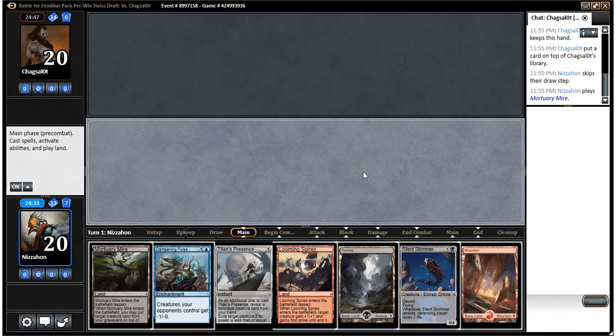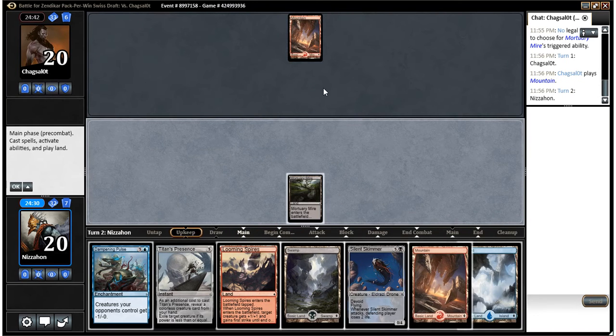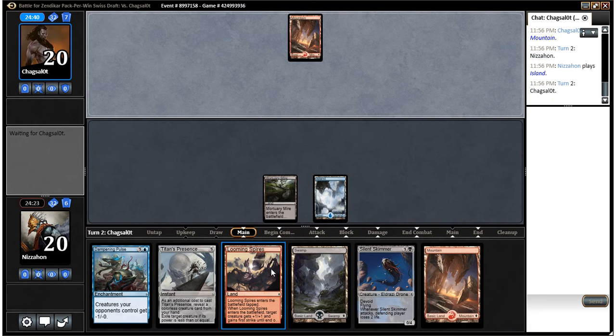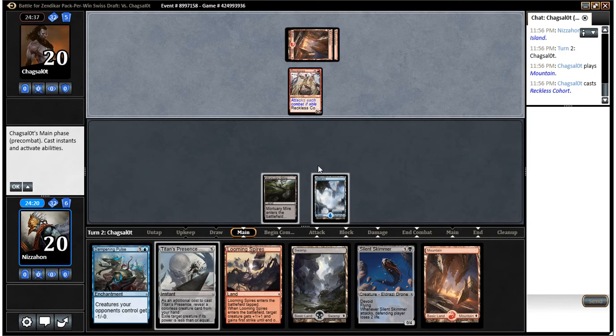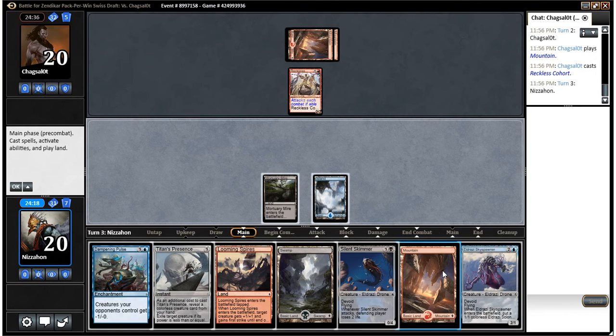I'm going to lead with Mortuary Mire. All right, we got our blue, which seemed likely. I'm going to hold on to Looming Spires for now since we don't have to have a land untapped on turn four — we have others, so it's not the end of the world. Allies is a good matchup when you have Dampening Pulse in your hand. Drawing Skyspawner there is pretty sweet.